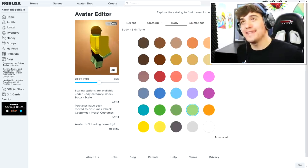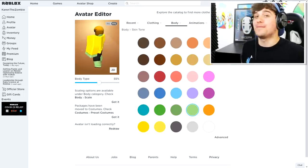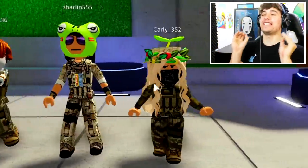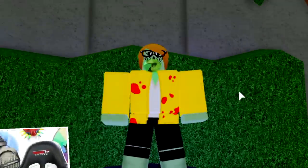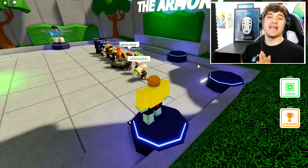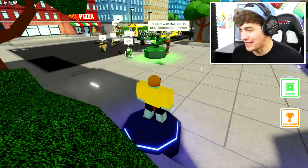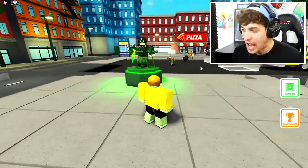It is time for me to go into Field Trip Z and start trolling my friends. As you can see, all of my friends are dressed in military gear, and then there's me — zombie Karen. My friends are completely unsuspecting right now; they believe that I am inside of the game.